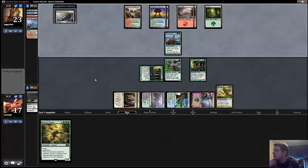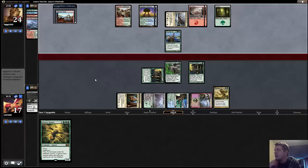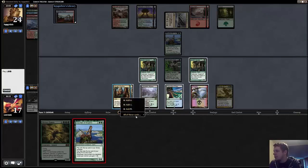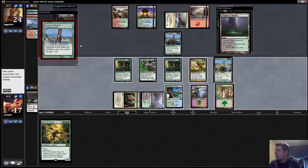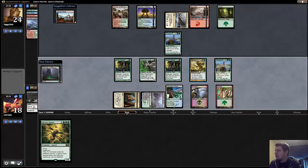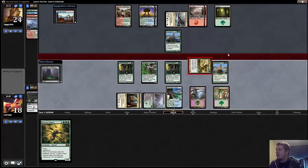Stubborn Denial off the top, and then just two more lands in a row for my opponent. There's a Courser, so now our Farika is online. Maybe we can just rattle off three lands in a row to pay for the Temur Charm mana leak. Step one, and step two is on top as well. Maybe you should have Temur Charmed this Farika that's now giving you the beatdowns.